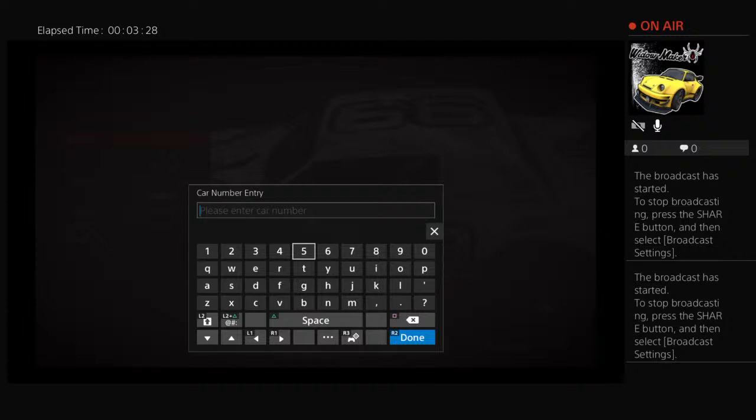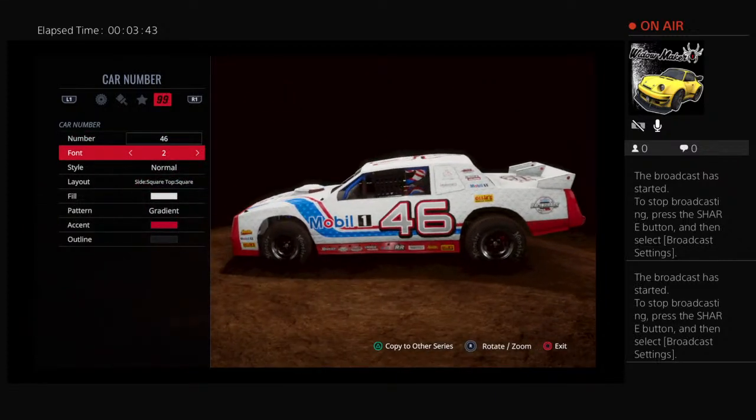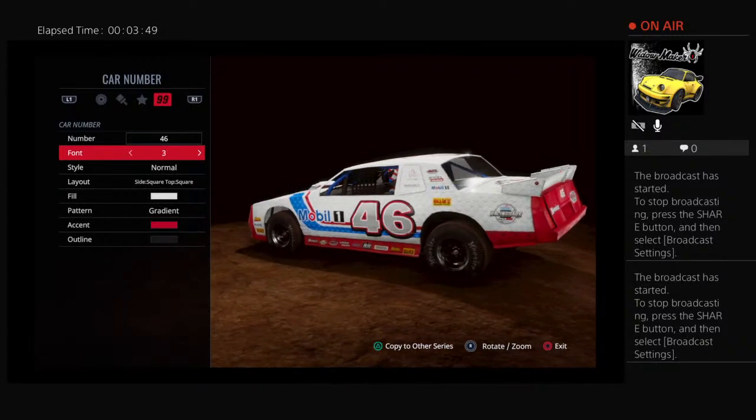You go to quick race, and then go to whichever division you want. I'm gonna go to big block modified. And then you pick your car, then you go to your track. Look, there's little things — experts only, tough track for big block modified.